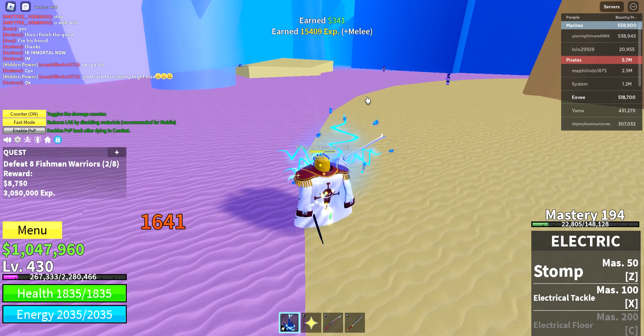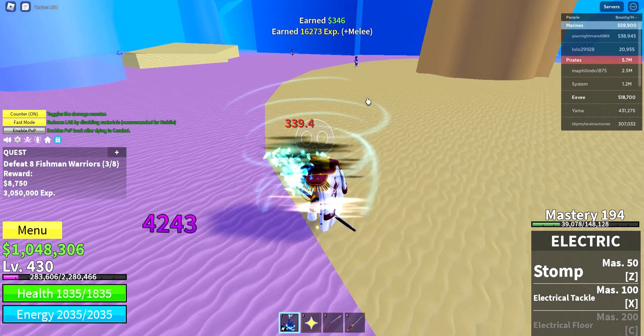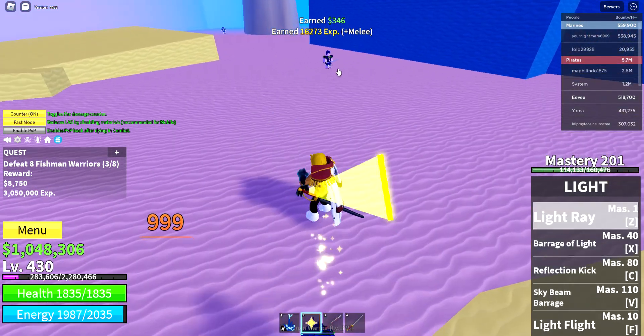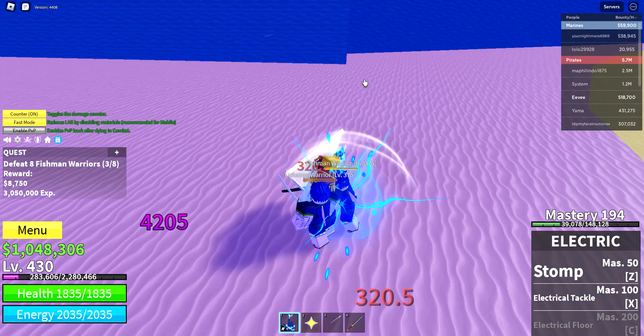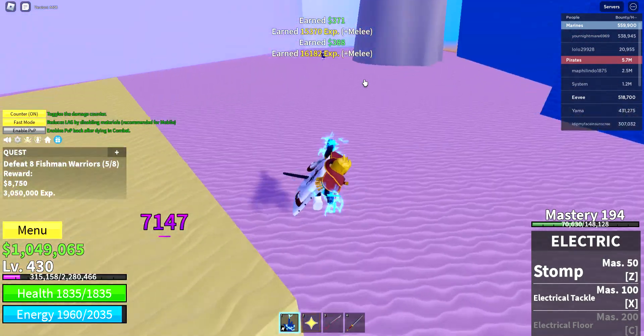My level is already close to the boss area, but I'll focus on fishman warrior since skipping would waste time. Life fruit is one of the best for the first sea. I'm gonna try to get a Buddha fruit from gacha later — hopefully I get one or something even better.